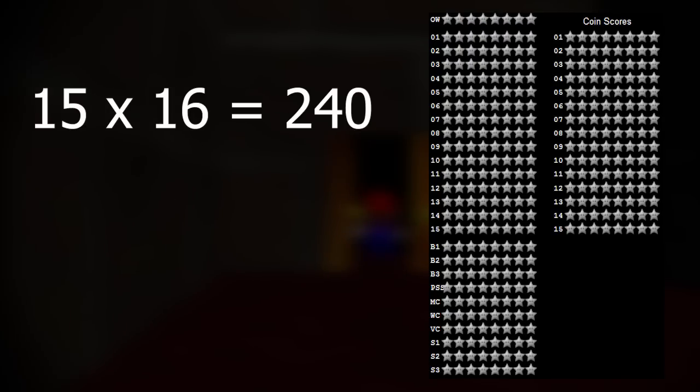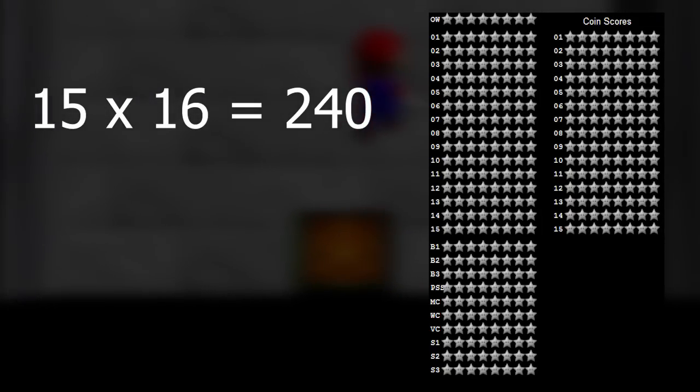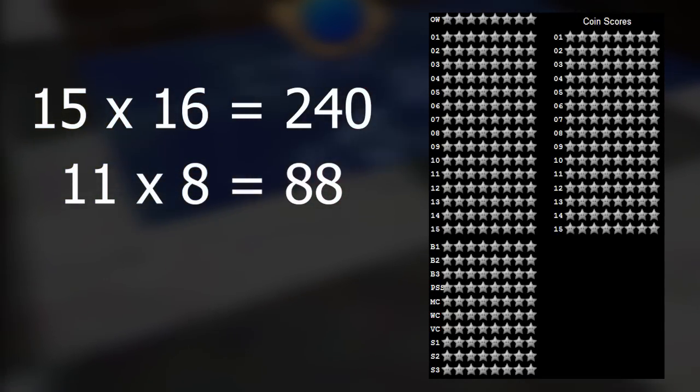For example, the red star from the Bowser 1 fight has the ID of Course 14 Coin Score Bit Number 4, so it adds 8 coins to the score display. If I was to collect the one from floor 2B, that one is Course 14 Coin Score Bit Number 7, which adds another 64 coins to the 8 that I already had. With all this information, we can see how many possible unique stars could be in the game. There's 16 for each main level: the 7 normal ones, the 8th one that replaced the cannon lid, and the 8 that are stored in the coin score. Then you have 8 each for all the extra levels, which are the 3 Bowsers, Cap Levels, the Slide, the Overworld, and the 3 Secret Courses.